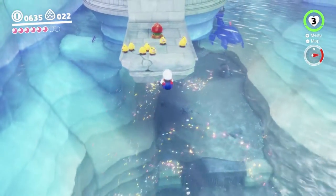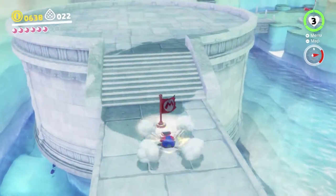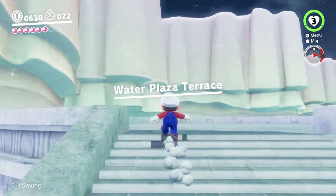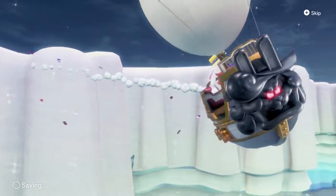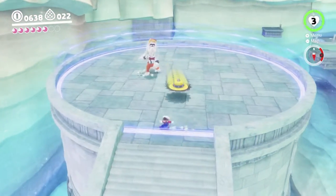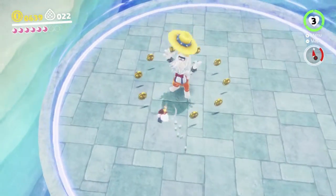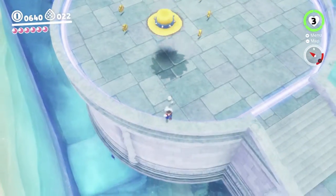That gives us a multi-moon, so we actually get one more moon than we were intending — that's not a problem, that's fine. So yeah, all you gotta do is come over here for the boss fight. This is Rango — this is the guy who works like the spinners that we were just using. Pretty simple, you've just gotta pop him on the head three times.